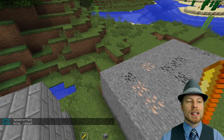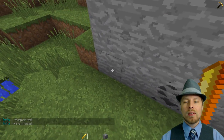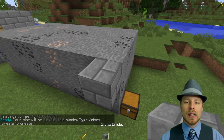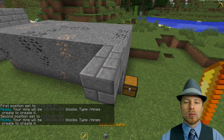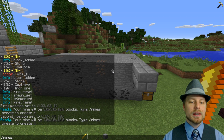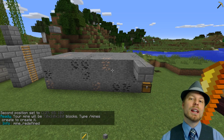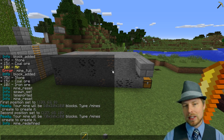Maybe you want to resize the mine — maybe you didn't set it to the right area. We still have our selection, so come up here, make it a little bigger, right click to set the second position, then run `mines set area tutorial`. That redefines the mine — you'll see the confirmation message.